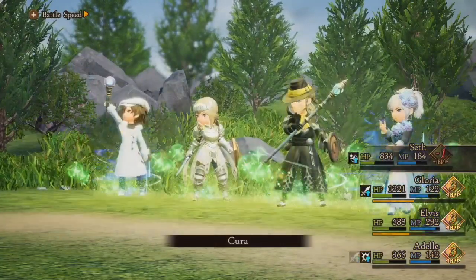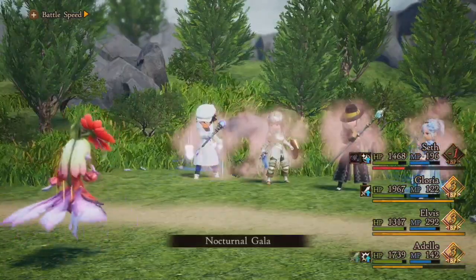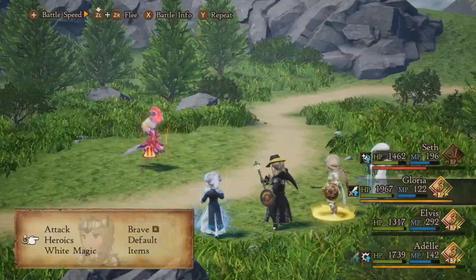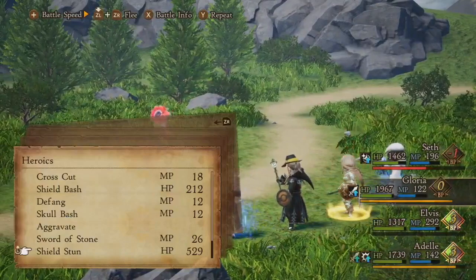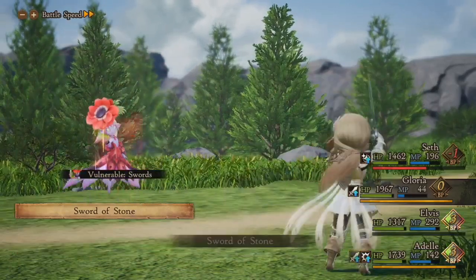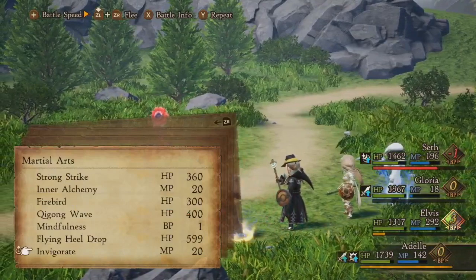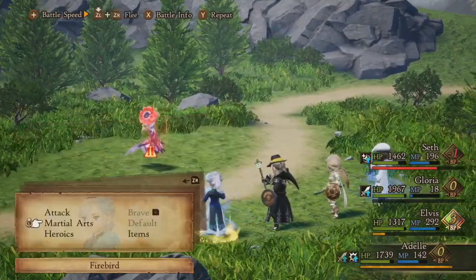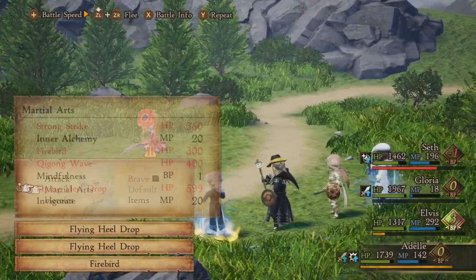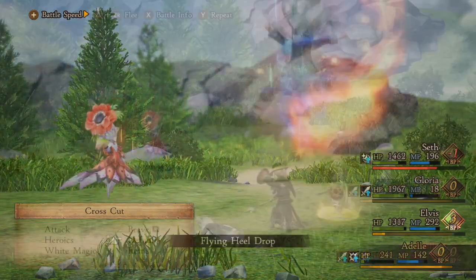When you want to attack your own teammates, choose the attack command and then push in the control stick - it says so at the bottom of the screen. That allows you to target your own teammates. If I have the choice, I prefer to attack with my casters Seth and Elvis - as White Mage and Black Mage, they deal practically no damage when hitting teammates, versus Adele and Gloria who can deal more damage, land crits, and knock out my own team.